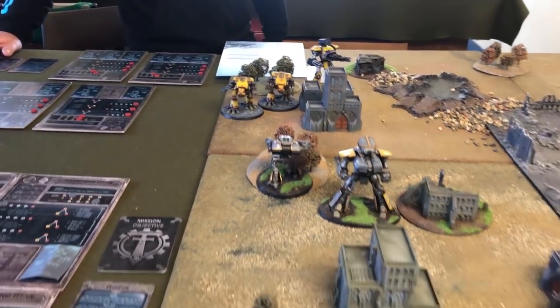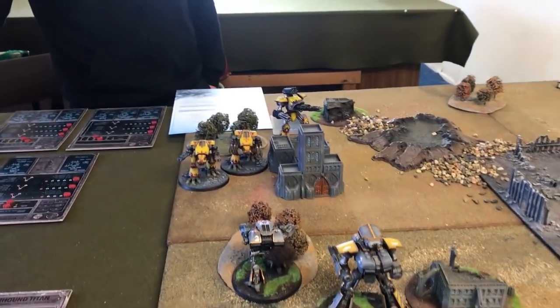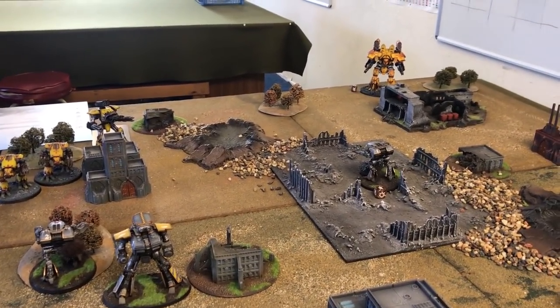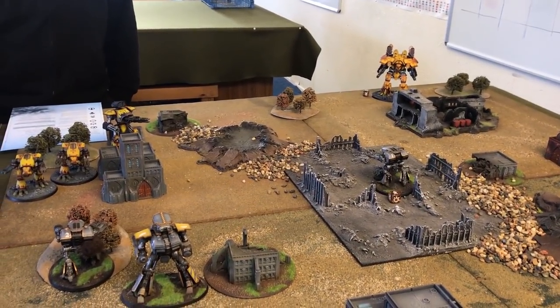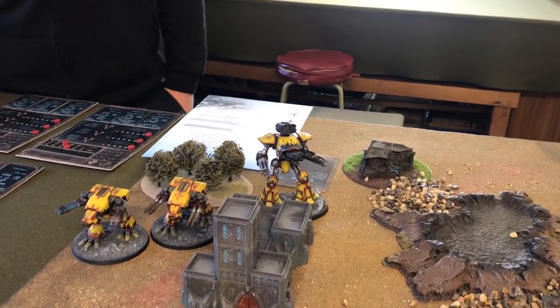Gil is going first this turn because he didn't win priority. He gets to choose someone to shoot. Both my Warhounds' shields have collapsed — I didn't manage to get them back. He's going to shoot at this Warhound. Blind barrage does affect his own shooting — he'll be at a minus. There's no cover from that angle, I'm out in the open. That's going to hurt.